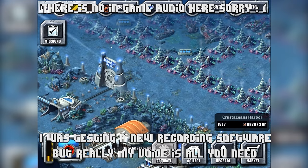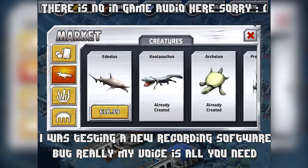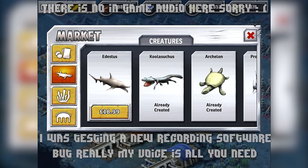Hello and welcome back. I'm the GameBeer and this is another episode of Jurassic Park Builder Aquatic Tournament. Today I'm showing you this creature — the Edestus, which costs £18, and if you're in America it's $24.99.